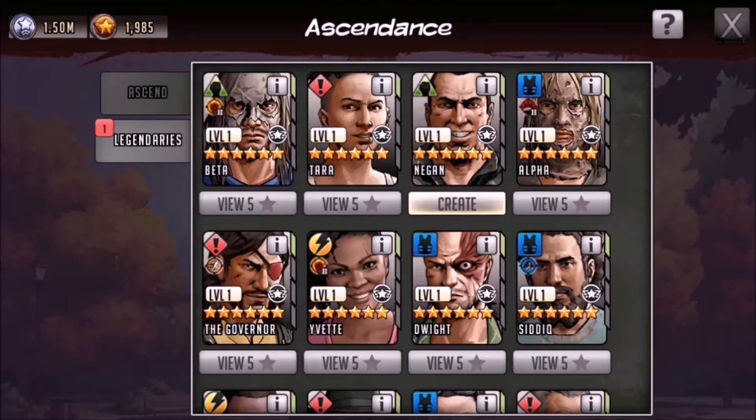G'day and hello beautiful people, it is Moonwell here and I am back with some more Walking Dead Road to Survival. This video is all about your legendary toons — that's right, the big six stars. I wanted to discuss not only the options I have available for ascending at the moment but also the direction I'm heading when it comes to six star characters. I will be ascending a six star at the end of this video, and you can probably guess who it will be — that's right, it will be Negan.